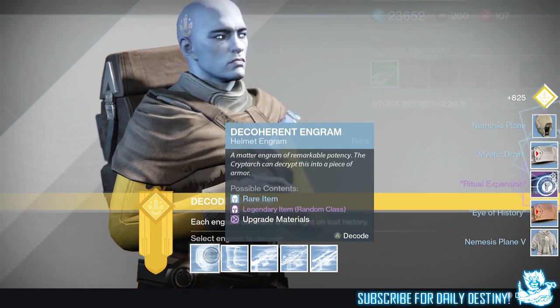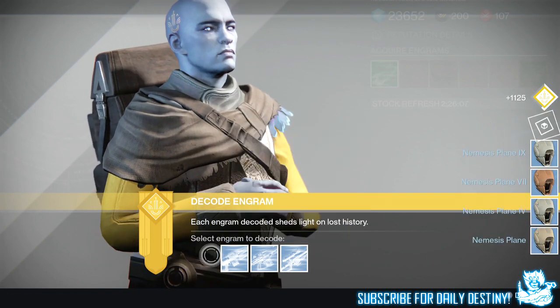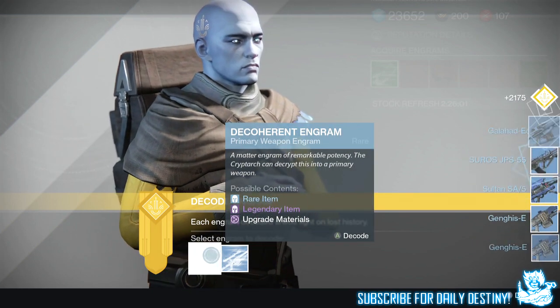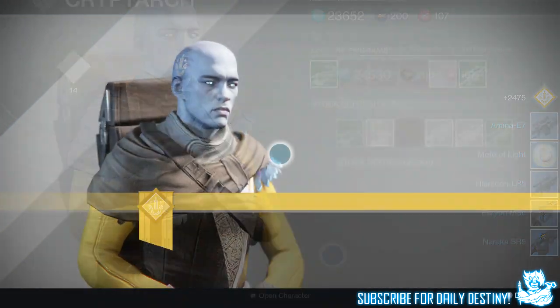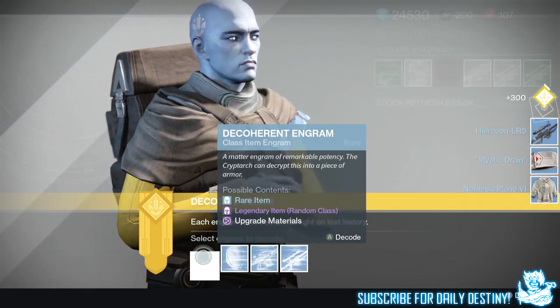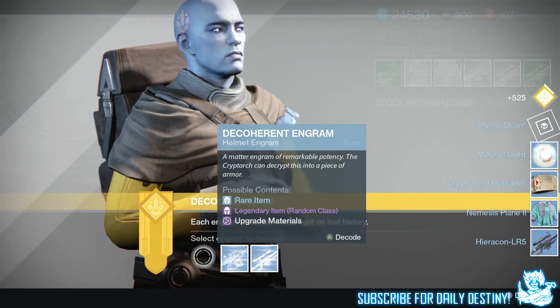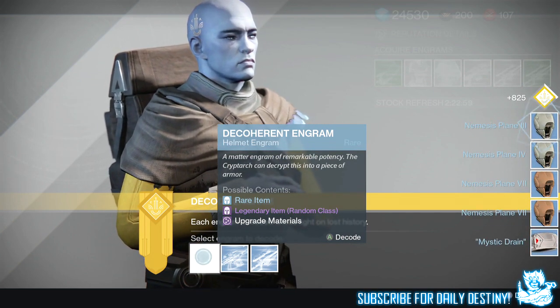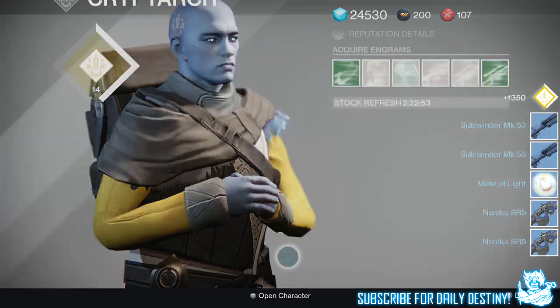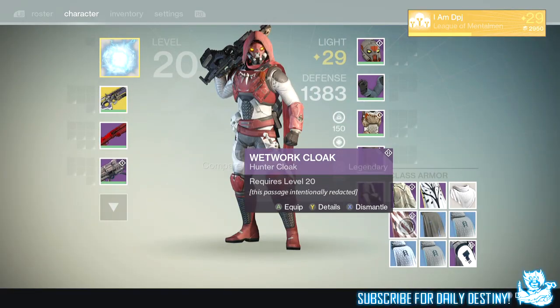In total, out of 164 rare engrams I got six legendaries altogether, which isn't too bad. For my Hunter I got the Wet Wet Cloak, which I believe is a Vanguard class item, and I also got the Dead Light Cloak, which is a Dead Orbit class item. For my Titan I got the Dead Light Gauntlets, which are the Dead Orbit gauntlets, and I also got the Commando Custom Gauntlets, which I think may be Crucible or Vanguard. I also got the Admonition 3, a New Monarchy rocket launcher.